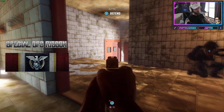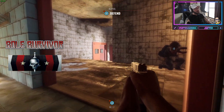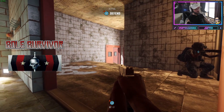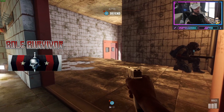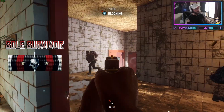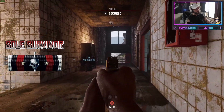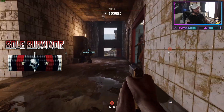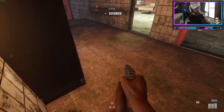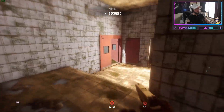The special operations ribbon — what I call the special operator — is basically winning all three MVPs on the final screen. Then there's the sole survivor ribbon, which looks a lot like the fire team leader but has two little stars: on the last objective, be the last friendly alive to capture the objective and win the round for your team. That's the coolest one, and the one I really want to achieve.